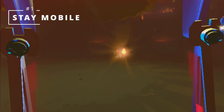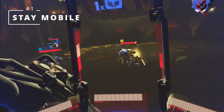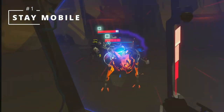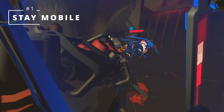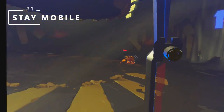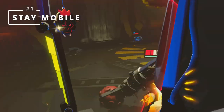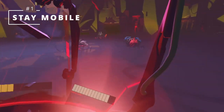Tip number one: Stay mobile. The number one, most important must-use tip in Underdogs VR — one that will improve not only your offensive but also your defensive potential — is to not stay still. You will be outnumbered almost all of the time, and the hordes of bots will do their best to surround you, corner you, and attack from the sides and rear. Always stay moving and only stop long enough to strike. Don't keep attacking a single enemy for too long.